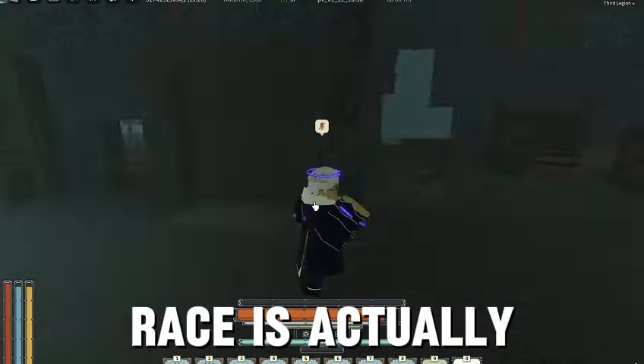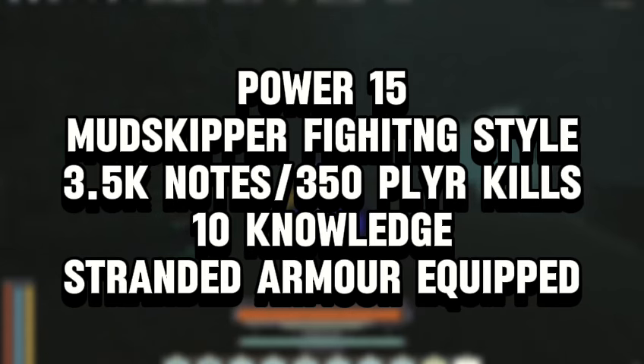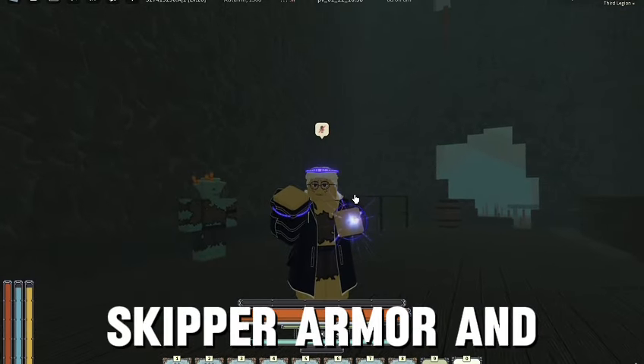For the race, it's actually way harder. The requirements are: Power 15, the mudskipper fighting style, 3,500 notes — so 350 player kills — 10 knowledge, and finally having the stranded armor equipped, which is the basic mudskipper armor.